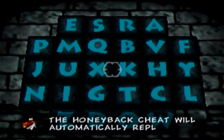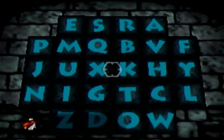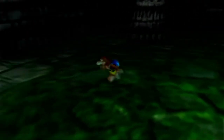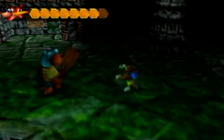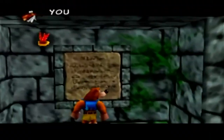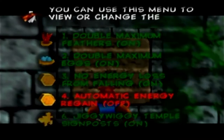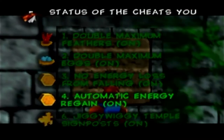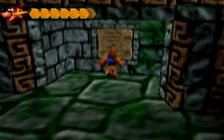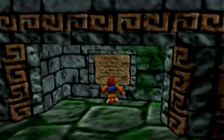The Honeyback cheat will automatically replenish your energy over time. The Honeyback cheat will literally just refill our HP. To demonstrate, I'll let the Magi hit me. We go to our wall of cheats and turn on automatic energy. Boom — it gives us the energy back. You can argue it's a bit slow, but it's usually one energy back every five seconds.